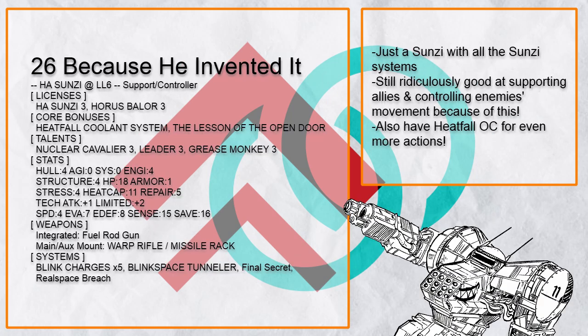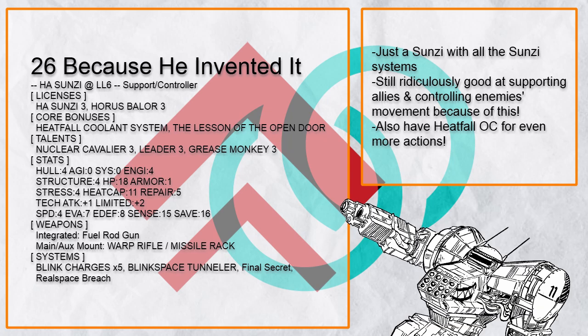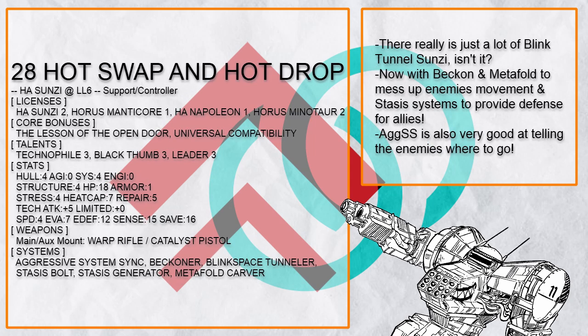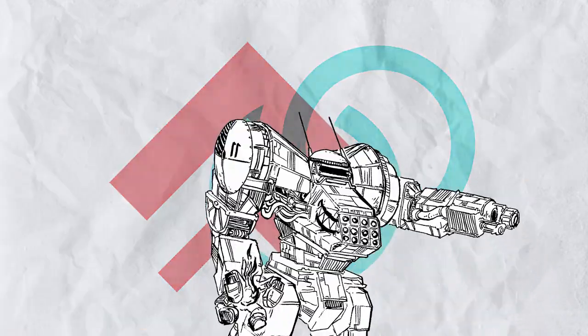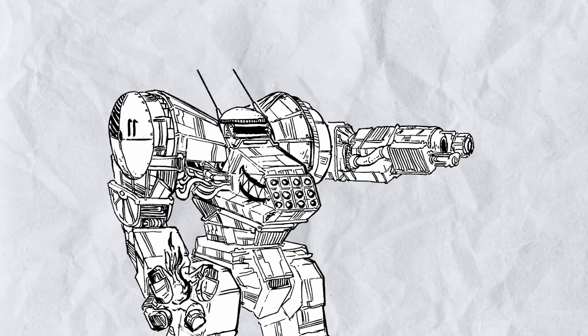Finally, there's 'Because He Invented It,' a Sun Tzu that's probably the most standard Sun Tzu around with almost all the Sun Tzu systems shoved in, and that alone makes it a highly effective support frame that can still make an absolute hell out of enemy formations — plus there's Heatfall, so you can do even more support in a turn. And that's all on the support controller Sun Tzu. The sheer amount of ways Sun Tzu can mess around with blink space and teleportation makes it an incredibly useful unit when your team needs to move anywhere, and the same capability can easily be used against enemies. There are also a lot of teleportation-capable systems out there that combo well with Sun Tzu — you just need to find them.